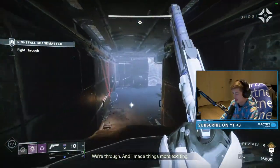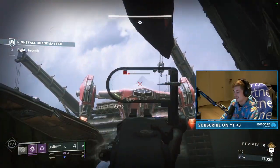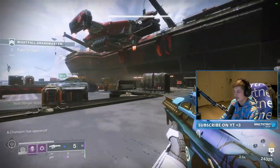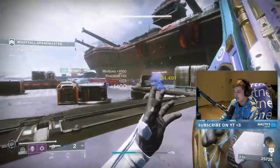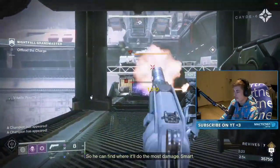Next, advance outside after the hack and take out the ship first, after which you can slowly work your way through everything else, prioritizing the snipers on the left and at the back, as well as the Unstoppable Champion that arrives later in the phase.